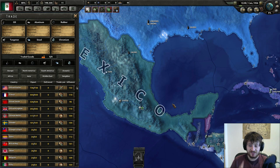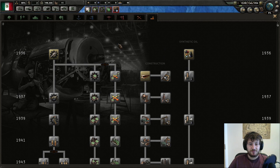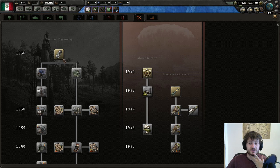Next, you obviously need to buy more steel from the US, our lovely trading partners - we're totally not going to invade them later. For your second research slot, you can either go industry or engineering. The minus 2% research time might start to add up, so maybe do that, though it only adds up if it goes on for a longer time.